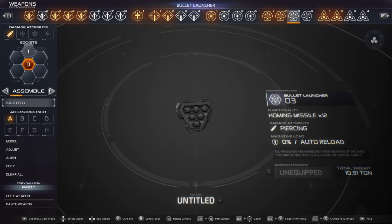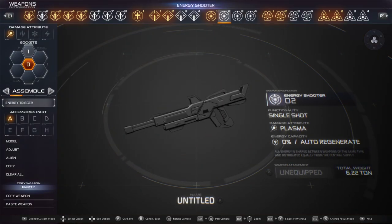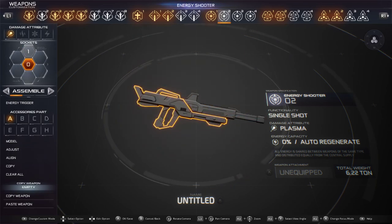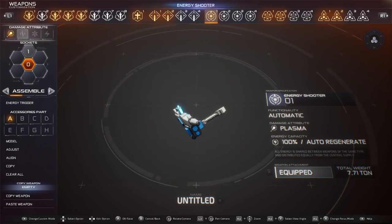These are just missile launchers. You can go from anything from homing missiles to nukes to cluster missiles. Energy shooters just seem to be energy weapons. Like, this is a single shot energy pistol or energy machine gun. I guess they just do energy damage.